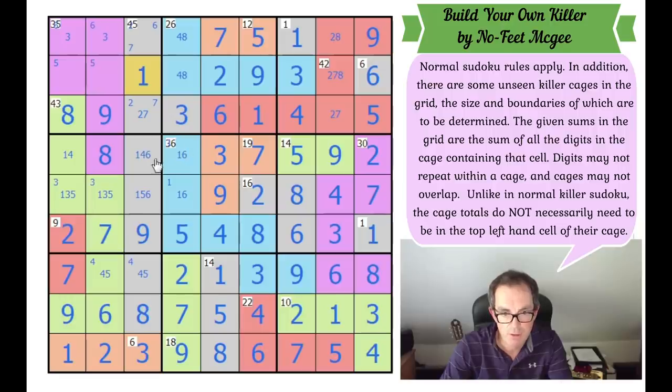Now that might be helpful. These two squares have got to be a 2, 7 pair therefore, because this can't contain 1, 2, or 7. So that means that's the 7 and that's the 2. That 2 fixes that this is the 8. That fixes the 8 and the 4. These have to be 3 and 6, which is now resolvable. It was just focusing on what was missing from this 35 cage, I think, that was the trick I wasn't seeing.